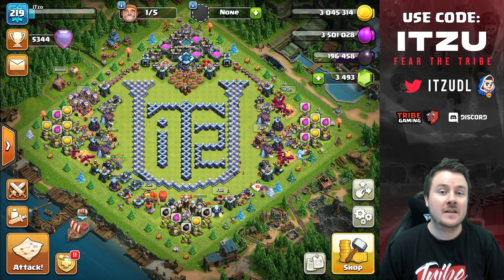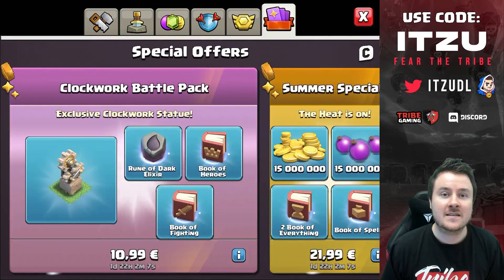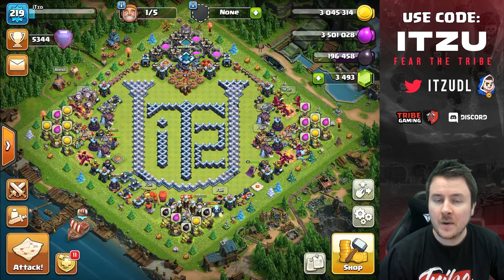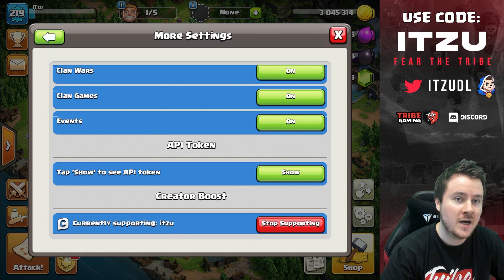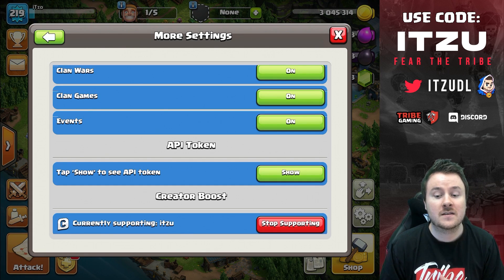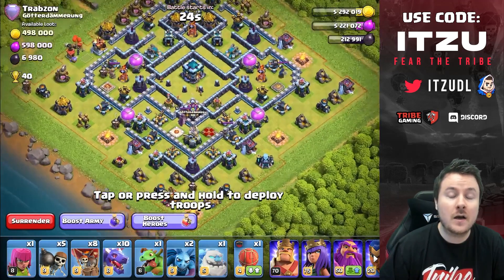If you like what I'm doing on this channel and want to support me, there's an easy way to do so. Get into your settings — in more settings at the bottom you can find the creator code. The creator code comes into effect when you're buying any offers, like the gold pass, gems, or spending any money on the game. Make sure to support the creator you like the most. And remember, those creator codes are Supercell creator codes, which means they work for any Supercell game — Brawl Stars, Flash Girl, and so on.